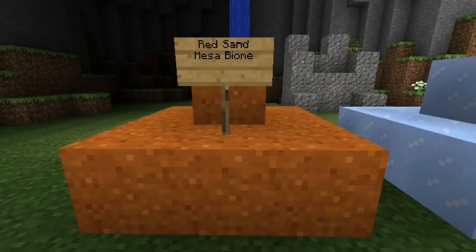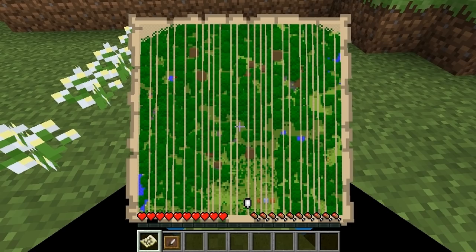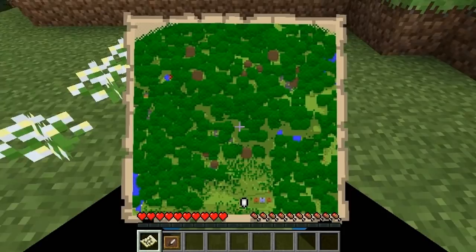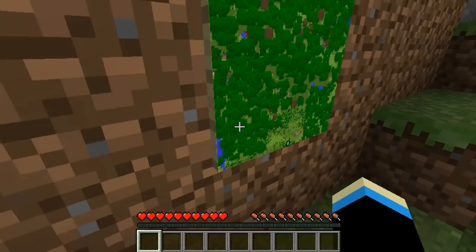They changed up the way maps generate in the game now. When you use one it generates pretty quickly with a lot less lag, and the maps have way more color so you can see all the different kinds of biomes. They're really pretty compared to the way they used to be. And if you take one of these item frames and put it up on the wall, you can right-click and throw your map in it — it'll put it on there so you can see it on your wall and decorate with maps.